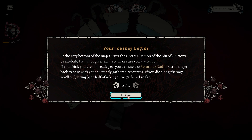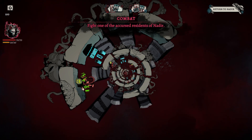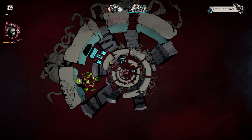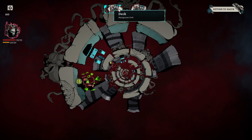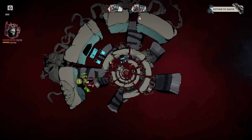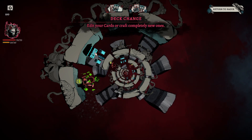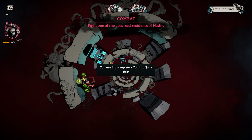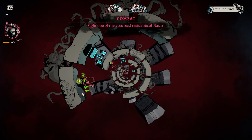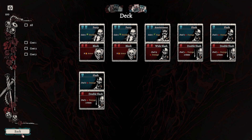The very bottom of the map awaits the greater demon of the sin of gluttony — Beelzebub. He's a tough enemy, so make sure you're ready. If you think you're not ready, you can use the Return to Nadir button to go back to base with your currently gathered resources. If you die along the way, you'll only bring back half of what you've gathered. Okay, so I have to fight one of these two before I can go further. I've got to complete this combat node first to get these, then manage my deck.